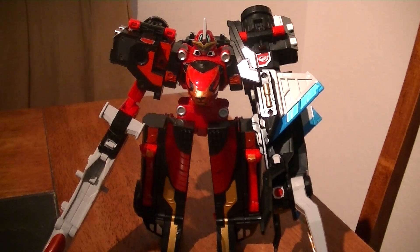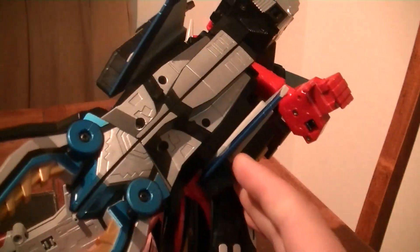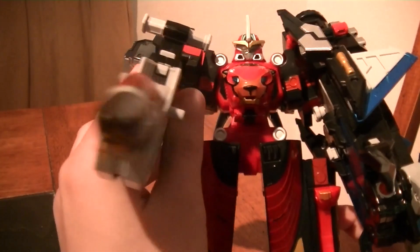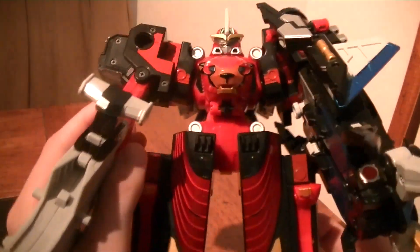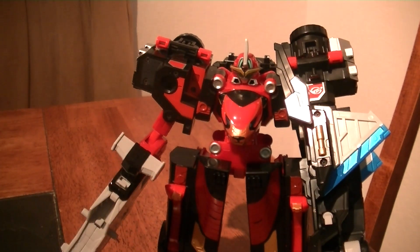For a while it seemed like this combination wasn't going to be used on the show, because it was kind of strange to have Stag Beetle combined with Go Buster Ace. But it did appear in a recent episode — though that was only because Go Buster Oh couldn't be formed, so it was probably a one-time appearance. Like this, you can use these two parts of Stag Beetle as weapons, and you can adjust the arms a little bit. Additionally, it uses this as kind of a jet pack. It's not too bad, but personally I like the combination with Go Buster Beet a bit better — but that's for a different video.